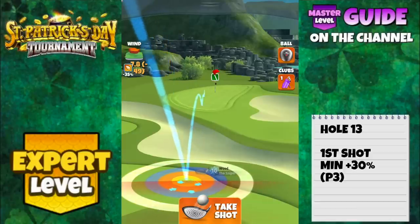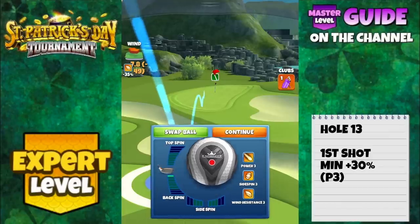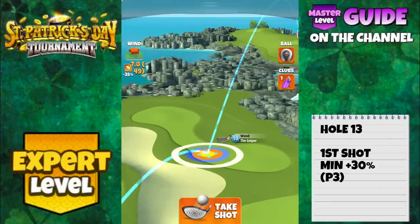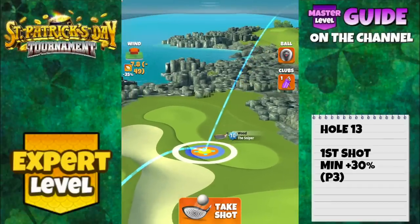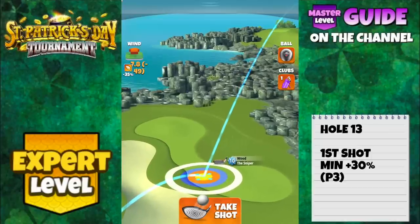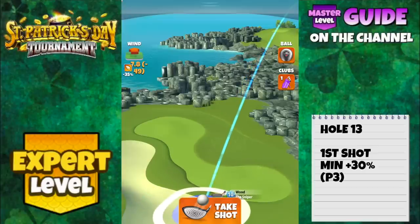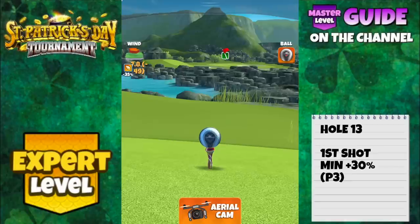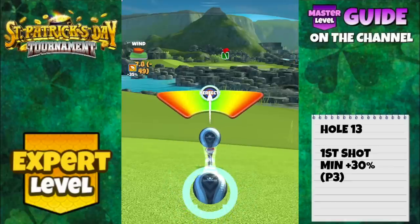Got the hole in one from the minimum distance line with our Sniper and a power 3 ball, red ring touching the rough. Tweak the backspin though — this one comes in pretty hot. I use 0.5 backspin in the video, but a little more might help if you miss the pin by a click or two left or right so you don't bounce out of the cup. Take a token or two, add a bit more backspin and see how it works. Adjustment: min plus 30, power 3 numbers.